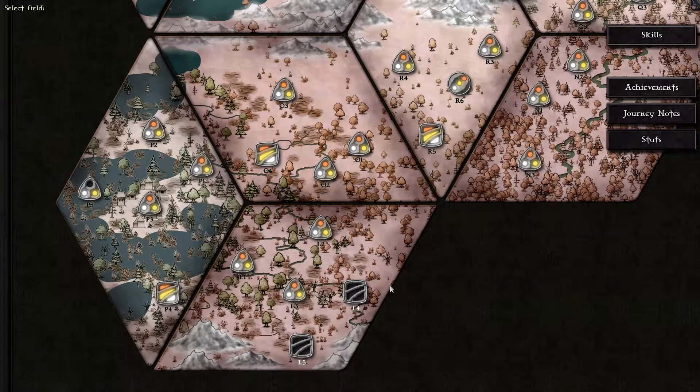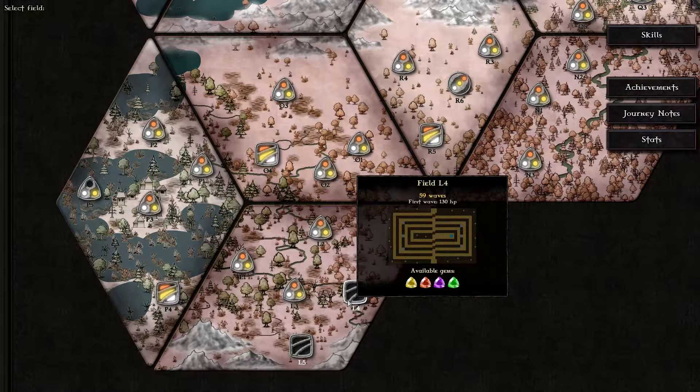Greetings, Soulswind here, and welcome to Let's Play Gemcraft Frostborn Wrath. In this episode, L4. 59 waves, 130 HP on the first wave. Yellow, orange, purple, green available — we have orange, we have purple.